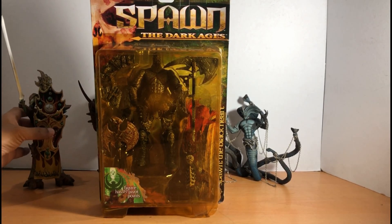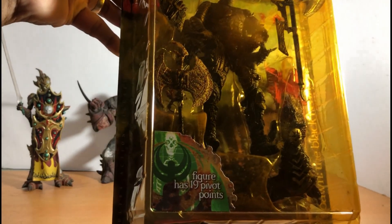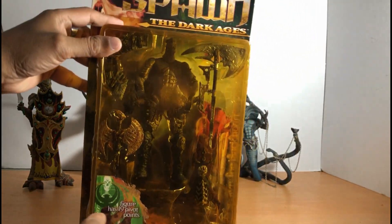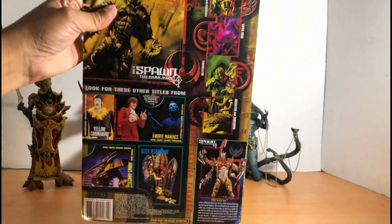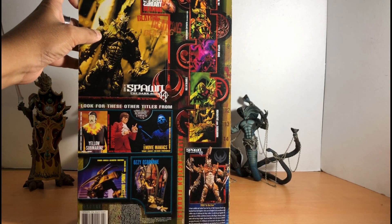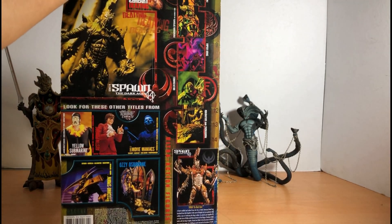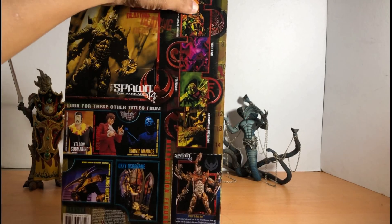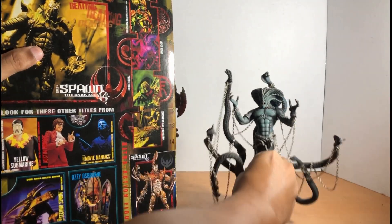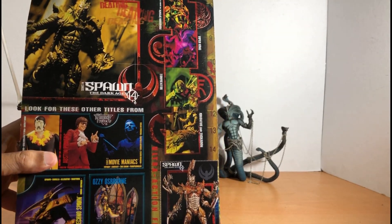Let's take a look at the box. This is the front of the box — Spawn Dark Ages. You've got 16 figures. The figure has 19 pivot points. On the back you can see the weapons. The main Spawn of the series is Black Heart. The others include the Necromancer, Mandarin Spawn, The Scarlet Edge, Viper King, The Tormentor, Iguanatus, and Tuscadon.